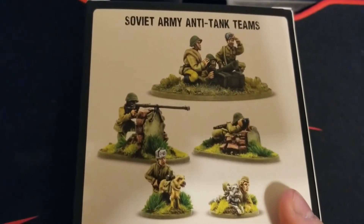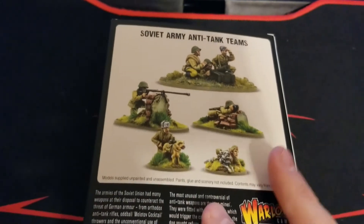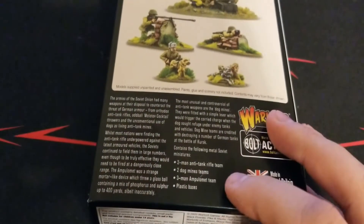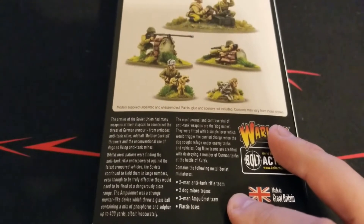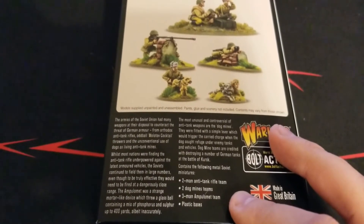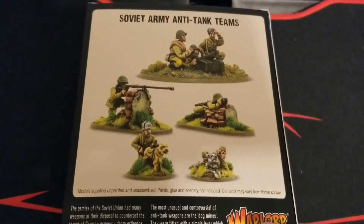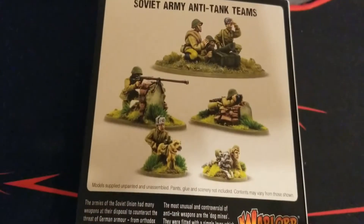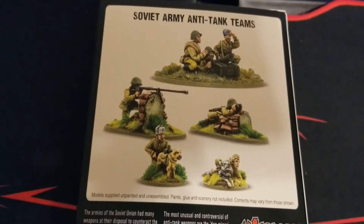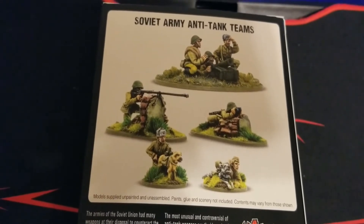Nonetheless, we get a little bit of everything here. We get some spotters, an AT rifle - so what we get down here is two two-man anti-tank rifle teams, two dog mine teams, and a three-man ampulamat team, plus the bases for it. I'm not too familiar with what the ampulamat actually was - have to look that up.